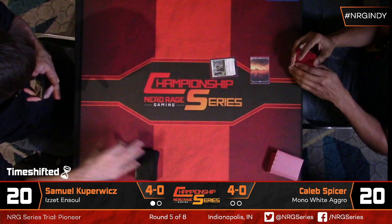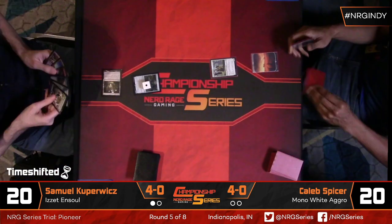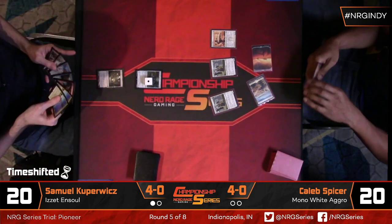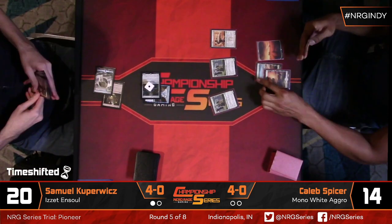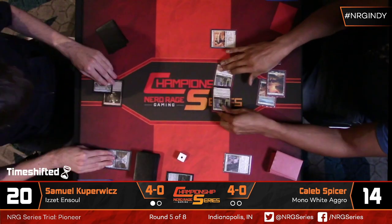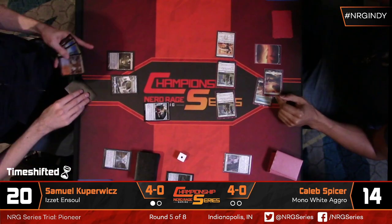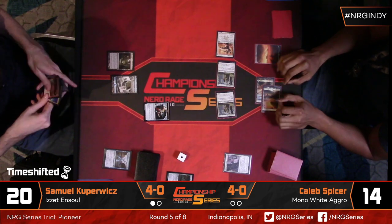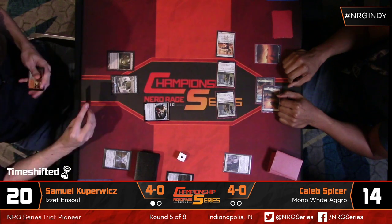Really excellent start from Samuel — turn two Scissors on Stonecoil Serpent. But Declaration in Stone — that's pretty clean. When's the last time you saw that card? Probably Bant Company Standard. It does give your opponent a clue, but one of the best ways to mitigate that is putting the game on the clock and making sure they never have time to crack it. Declaration in Stone: two mana, exile target creature and all other creatures with the same name, then the player investigates for each non-token exiled.